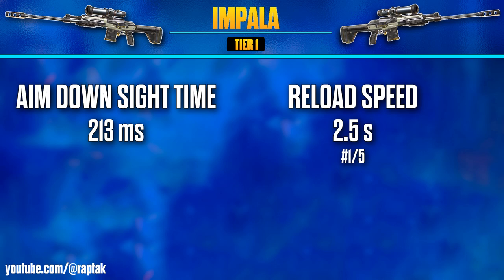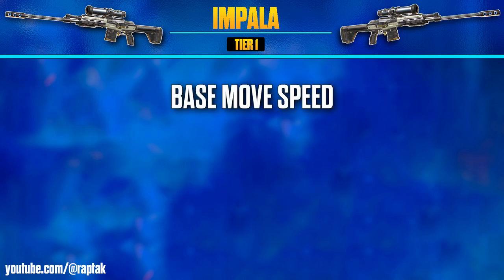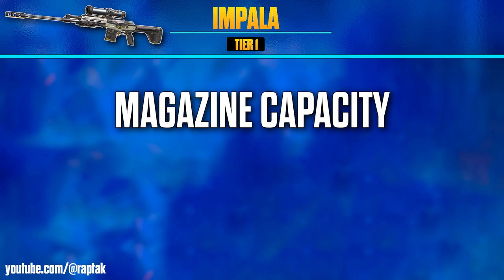For sprint to fire time, all sniper rifles share 200 milliseconds across the board. With a base move speed of 6.6 meters per second, the Impala gives an ADS move speed of 2.4 meters per second, which is fairly slow compared to other weapon categories. Some other snipers on this list are even slower. Closing off base stats, magazine capacity for this Tier 1 sniper is 10 shots — the third highest out of all snipers, yet again the worst performer out of the semi-automatic snipers.